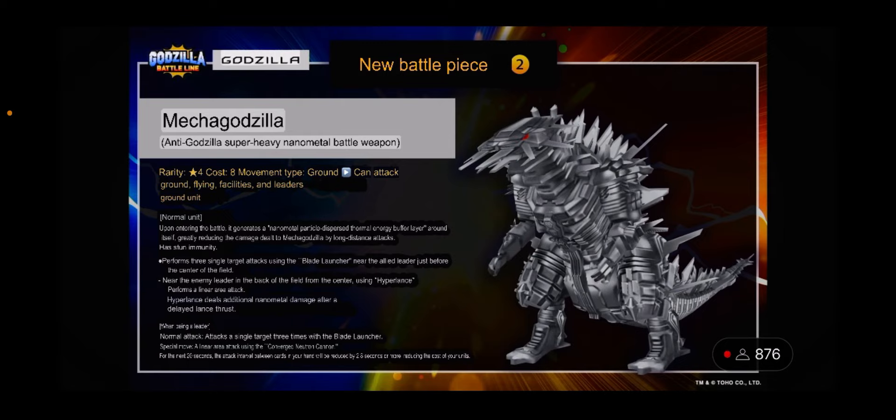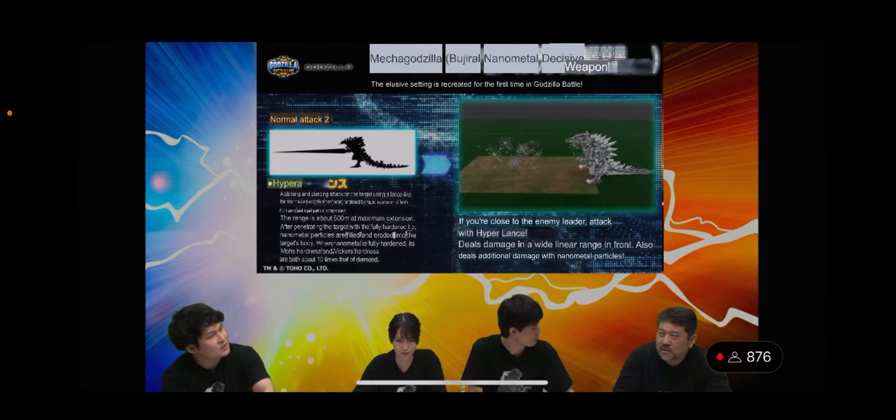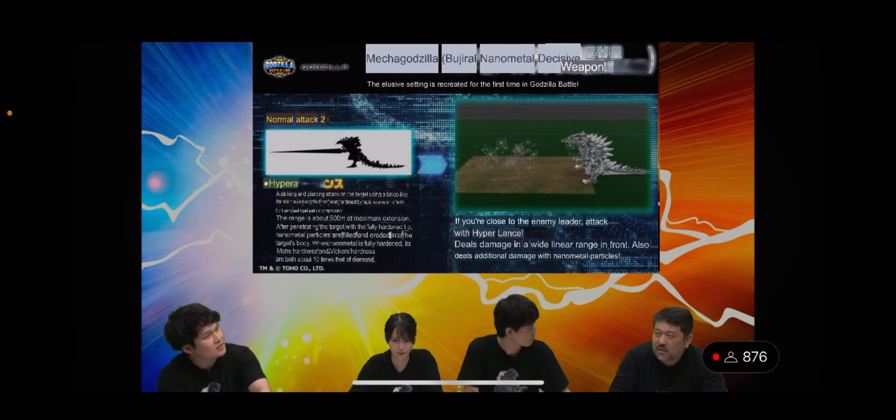They shared a bunch of in-development looks of MechaGodzilla, which is appreciated. The blade launcher animation deals long-range damage to a single enemy three times — similar to how Wakasa Bay Godzilla hits three times. The hyper lance attack, triggered when close to an enemy leader, deals damage in a wide linear range and also applies additional damage with the nanometal particles visible on the ground in front of him. The large text blurbs on these panels are lore, not in-game mechanics.